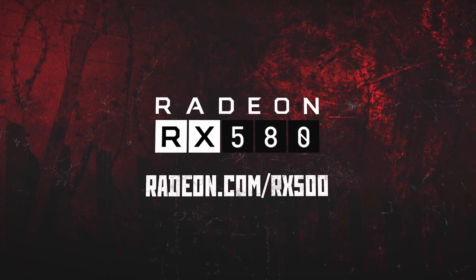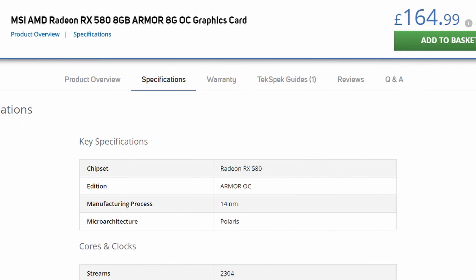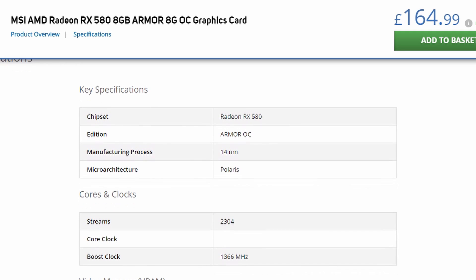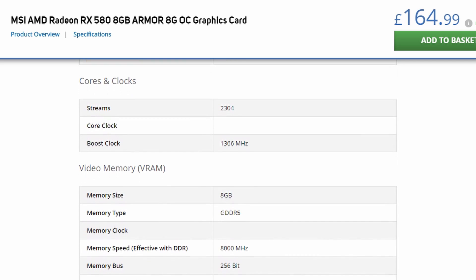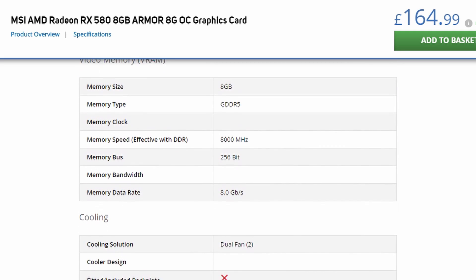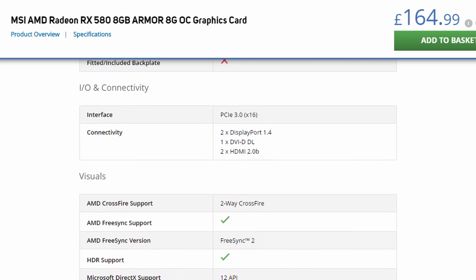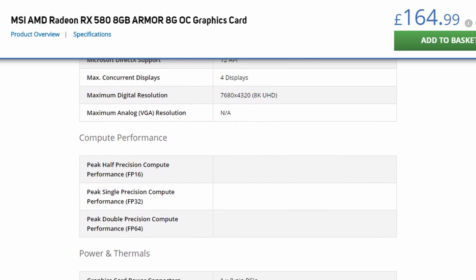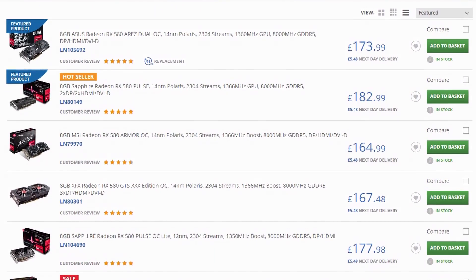The AMD Radeon RX 580 graphics card is often overlooked and underrated. Let's take a look at one of MSI's offerings. For a card well below the £200 threshold, you get a card running at 1366 MHz and a stonking 8GB of memory. Yes, it's GDDR5, which is slower than the latest iterations, but 8GB is impressive. It has a wealth of connectors including two DisplayPorts, one DVI, and two HDMI. It's FreeSync compatible and supports up to four displays simultaneously. One 8-pin power adapter drawing 185W, so you'll need a 500W power supply. Prices range from £165 to £200.